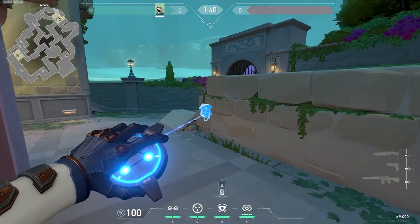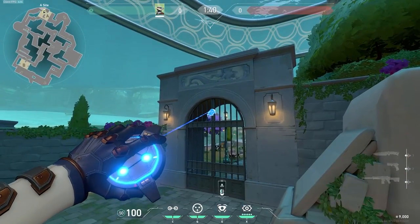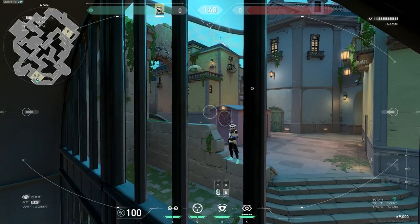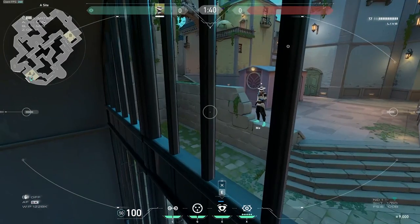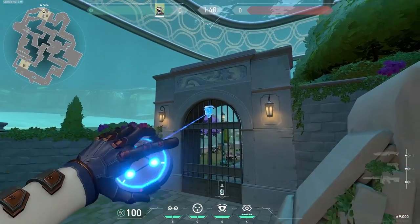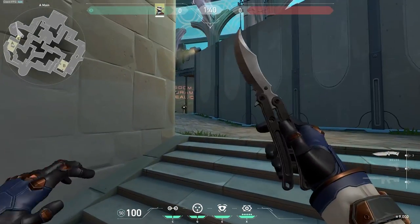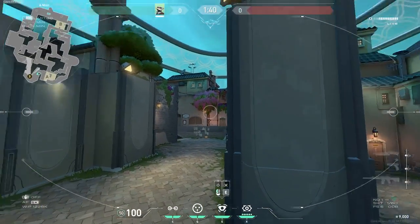A hidden cam you can do on site is stand in this general area and aim behind these railings at this arch. The cam should face down anywhere in this area, then chuck the cam. It's hidden behind the railings and you can see into main and people pushing back site. You can vary where you're putting this cam — a little bit farther back behind the railings. For really early information especially on pistol rounds, you can just chuck your cam like this and see all five of them.